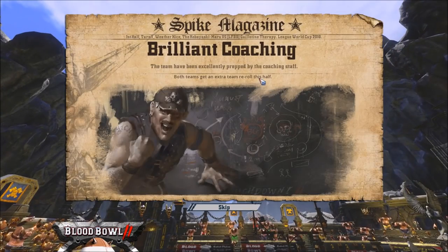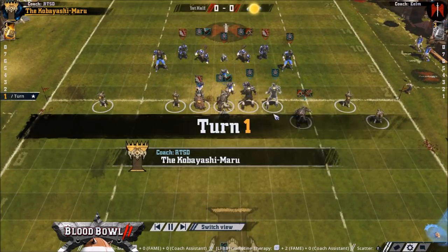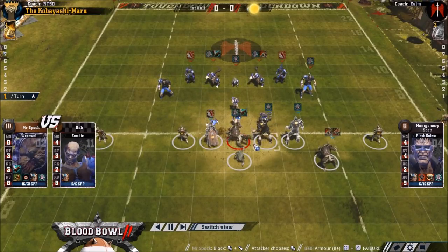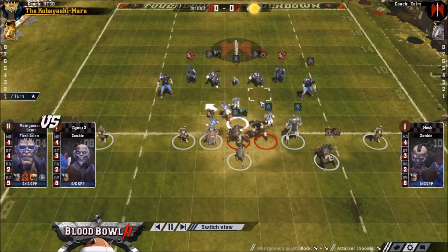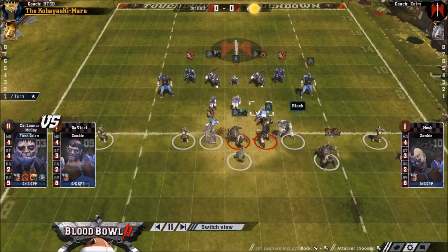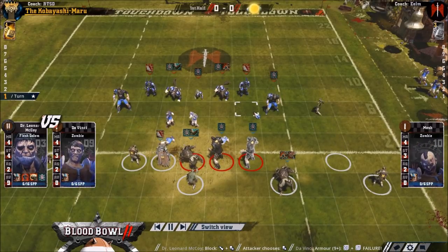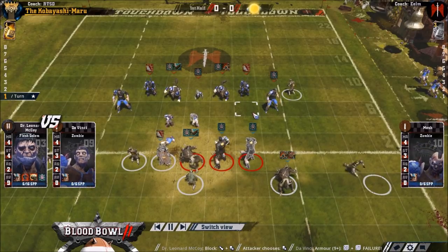Hello everybody and welcome to the last round of 16 match in the World Cup. RTSD vs Eelm in a necromantic mirror. RTSD with the black necromantic team - well it's actually really dark purple - won the toss and chose to receive. Eelm in light blue and white, very French. RTSD qualified from UKBBL and is British, does not play in Champs Ladder. Eelm has a 60% win rate in Champs Ladder, qualified from Ligue Francaire DBB and is unsurprisingly French.